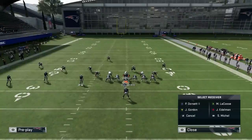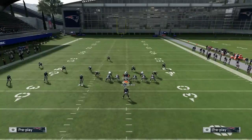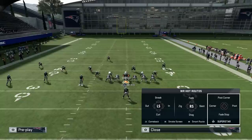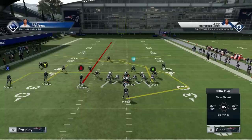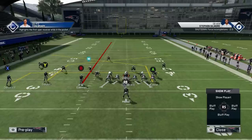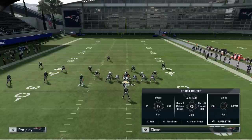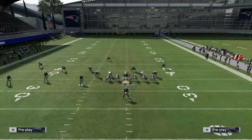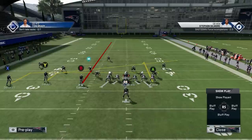Next setup: streak or curl the tight end, streak the inside wide receiver, slant the middle wide receiver, in-route the outside wide receiver. We basically change everybody. This is a good play. Block the running back. This is not bad for generic crosses on the playmaker with Tom Brady, or using hot route abilities. So streak, slant, curl, in-route.